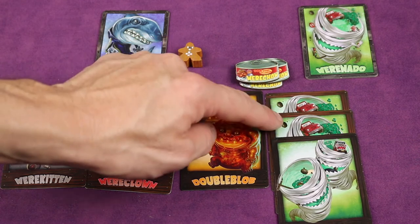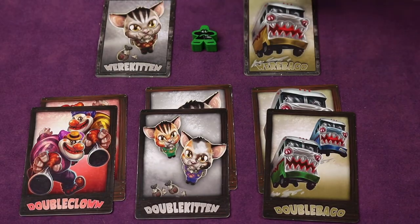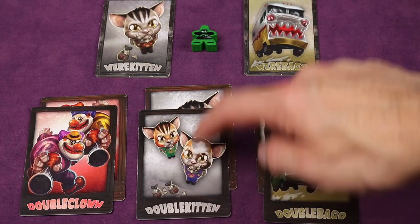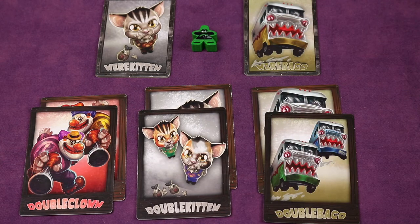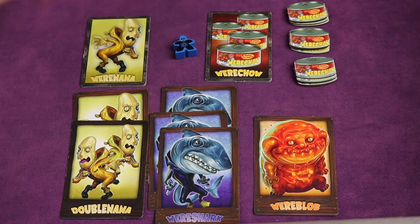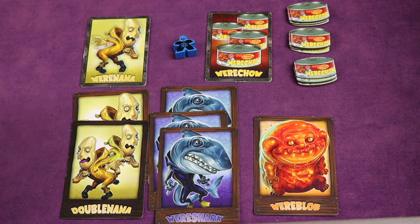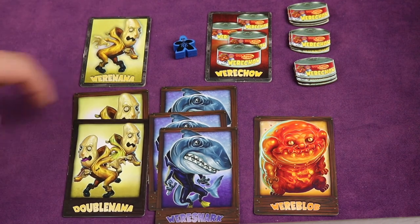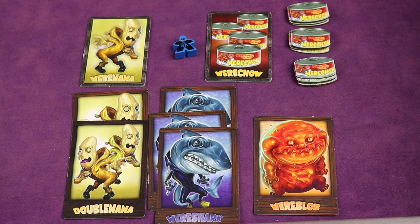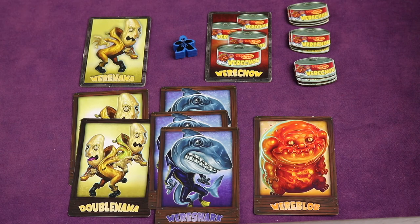For example, one player has four points from Wearnatos including a double natal, and had no Wearsharks. The green player was collecting Wearkittens and Wearbagos and got six points because both are doubles. If a player has the Wearchow gold tile, they get one point for each four werechow tokens — so three stacks of four equals three points — plus their Wearnanas counting as double gives three more, totaling seven points for blue. If there's a tie, whoever has the most werechow wins. If still tied, whoever has the most auction cards wins with doubles counting as two. If still tied, both tied players lose and everyone else wins.